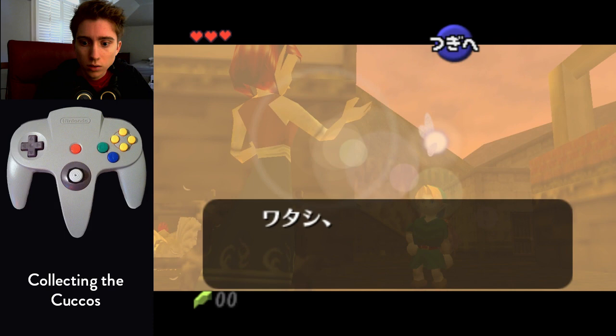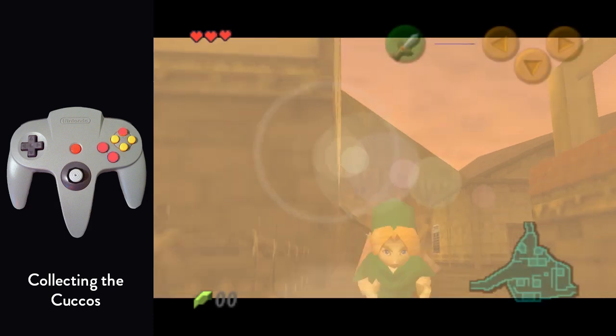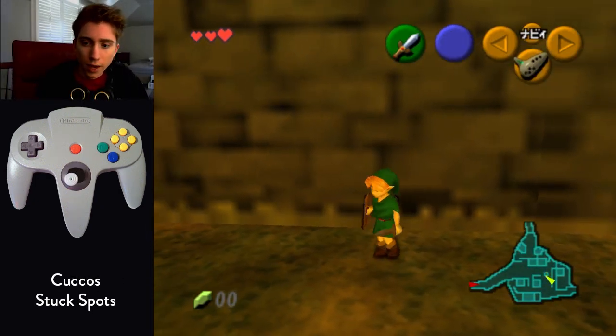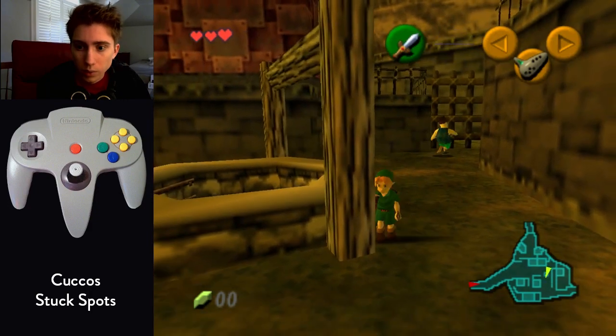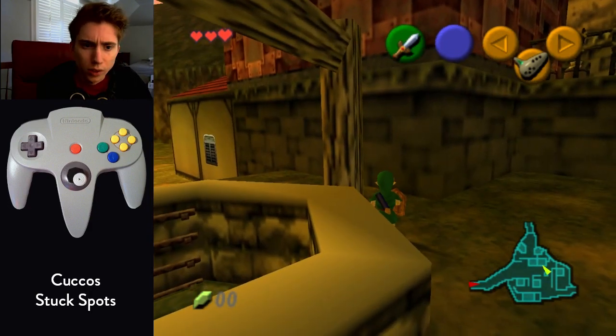So there you go — you got your bottle. These are the stuck spots for the last third chicken. He might be way over on the left — you might barely see him, but he might be sneaky over there. Or he might be hiding behind the two posts. So one of those three spots.